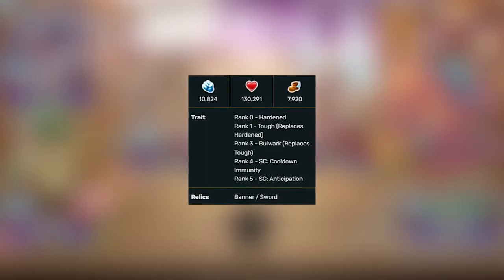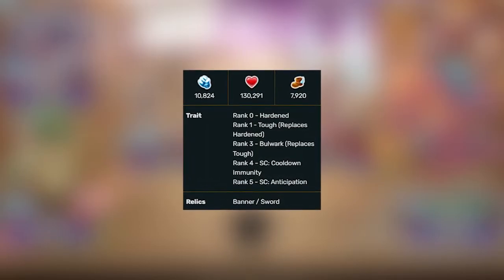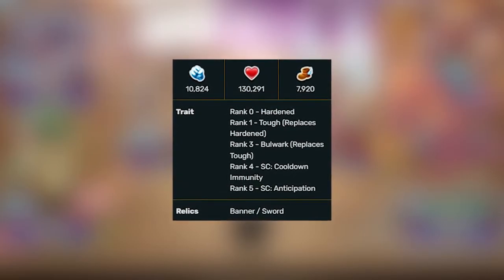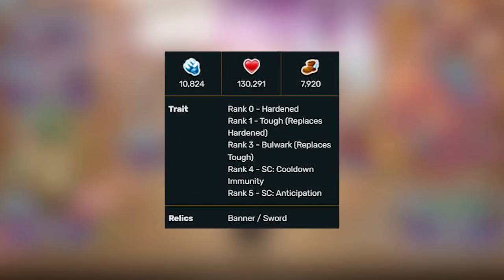For stats: Power 10,824, Life 130,292, Speed 10,920. Overall she's got a good power stat. For her trait, at Rank 0 Harden, which is average.